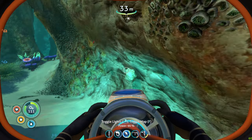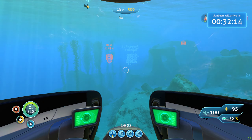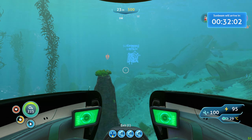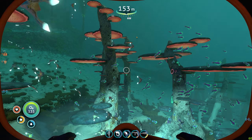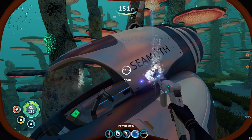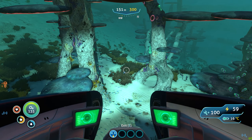Vehicles in Subnautica are one of its key features, offering three different types. The Seamoth is the smallest and most manoeuvrable vehicle, allowing players to navigate tight spaces and explore shallow depths. It offers great versatility, but players are not invulnerable — hostile creatures can still cause damage and even destroy the vehicle, which encourages players to make smarter decisions to avoid wandering into dangerous areas.